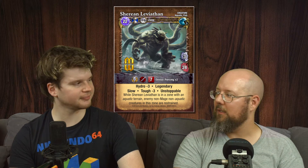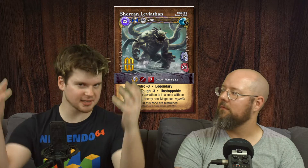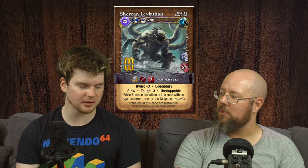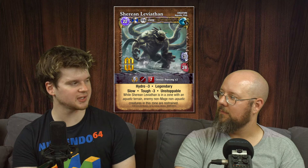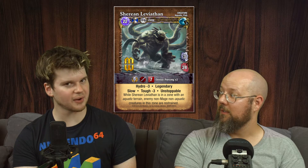This guy can single-handedly take out angels. His ability to just bring down flyers if he's in an aquatic zone is insanely good. In the shallows, he doubles his gravity core. He's slow, but he has a quick attack — 7 dice, piercing 2. And with Devour.